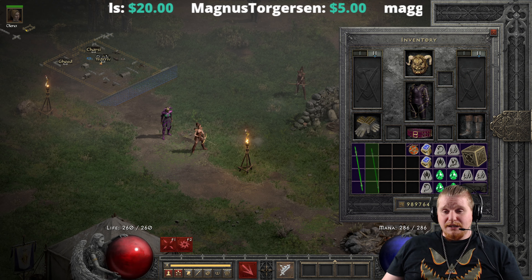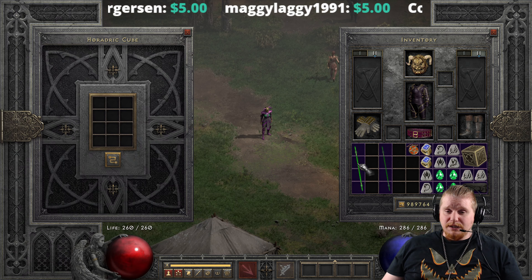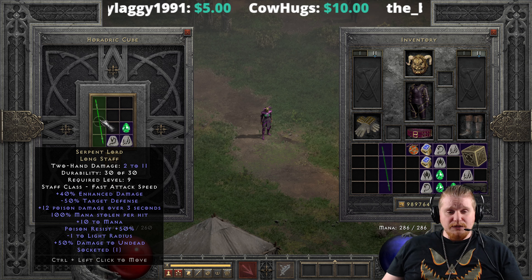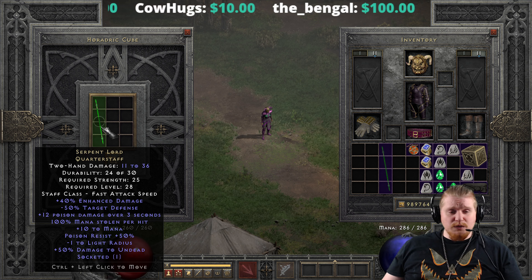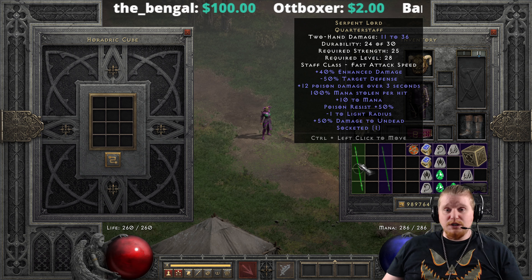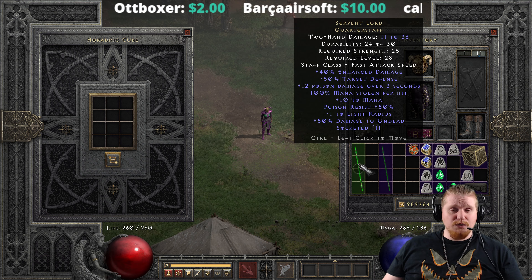Now, because this is a melee staff and its entire purpose is to be meleeed, I'm not going to be upgrading every staff. This one is definitely one that I'm going to upgrade. So we're going to put in a Ral, a Sol, and a Perfect Emerald. This one's going to upgrade from 2-11 damage at level 9 to 11-36 with a 25 strength requirement at level 28. As you can see, the damage goes up quite nicely, and it actually might steal the mana it was originally intended to steal — the 100% mana — because now when you bonk things you're going to be stealing a hell of a lot more than the original version.